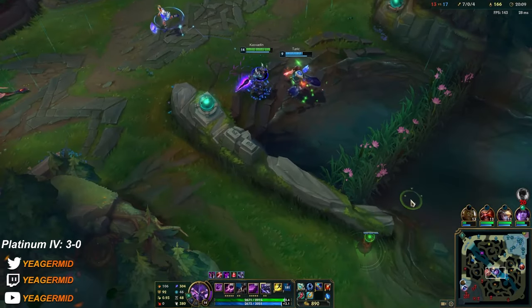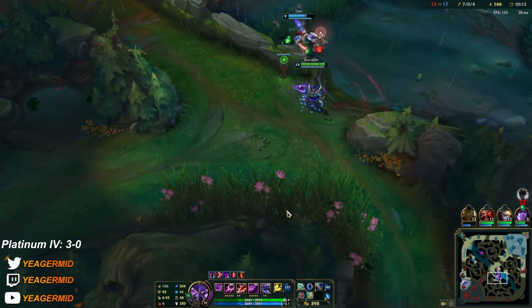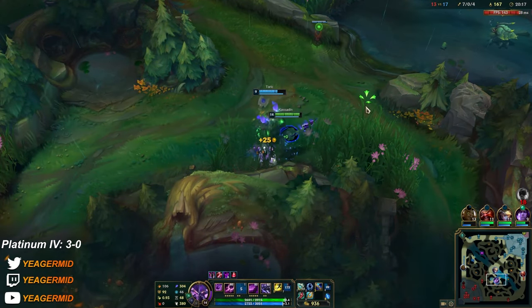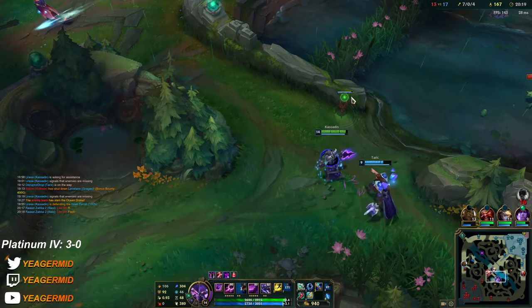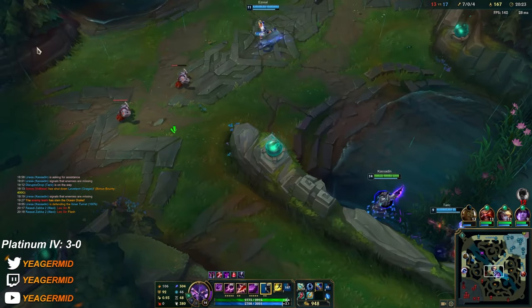Lillia keeps pushing in, so that's why I like having her. Having an AFK split pusher — she's always going to have some sort of pressure even if she's losing the lane. Just that AFK pushing is what we need sometimes.